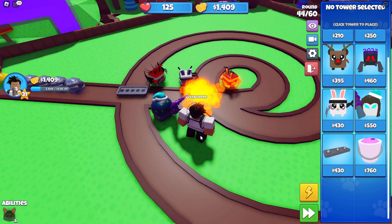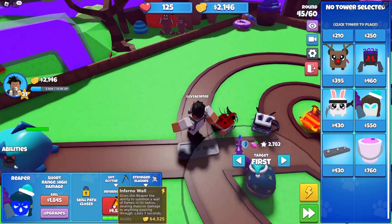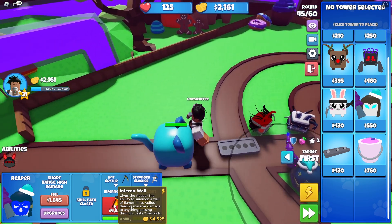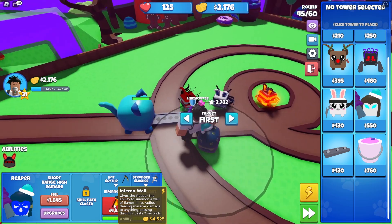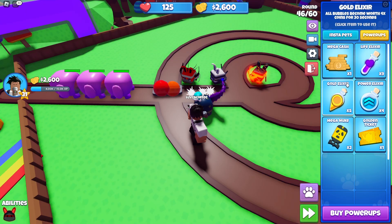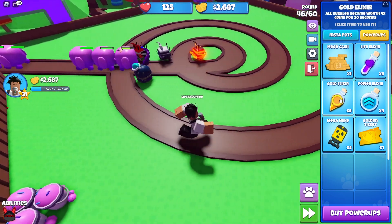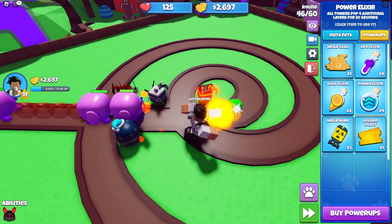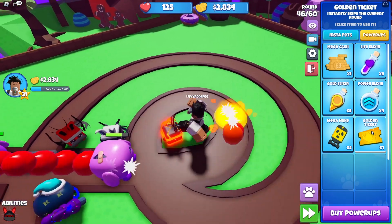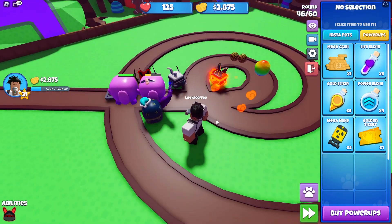I'm trying to save up for the Inferno Wall — the wall of fire. It reminds me of the mage ability in Bloons where the mage puts down a wall of fire. As for the power-ups, we have cash back, lives, gold, all-towers pop, additional layers, a golden ticket that instantly skips the current round, and a mega nuke that destroys every bubble on the screen.